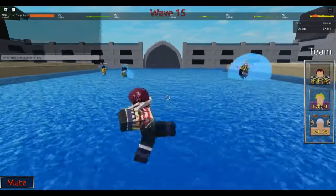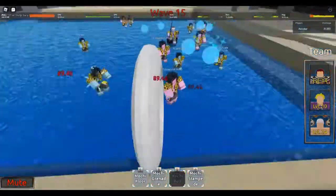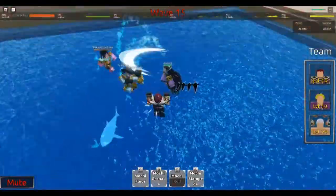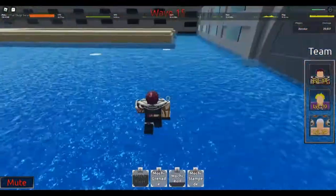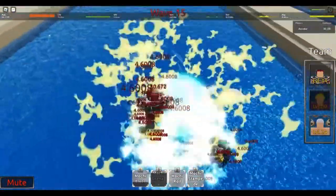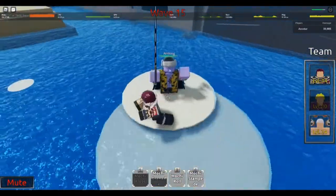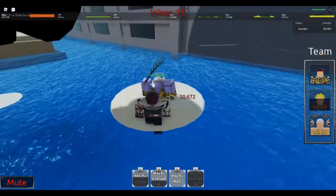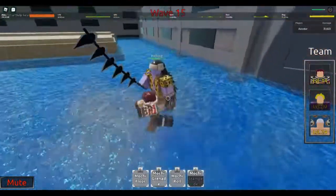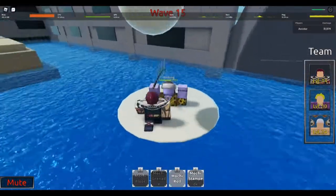I feel like Katakuri will power spike at level 20 after experimenting a bit. He might actually be better than Elno in this stage because of the sheer damage output. The donut roll gives i-frames basically, so you can sustain a bit more easily.